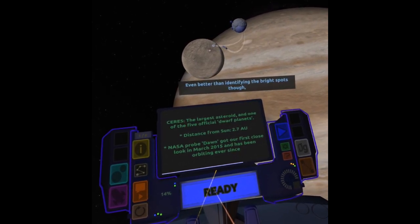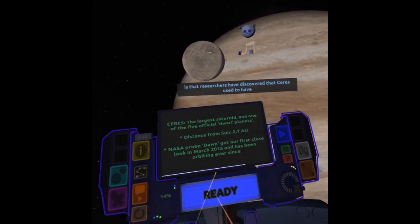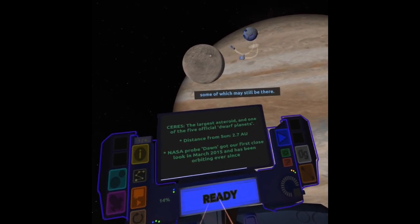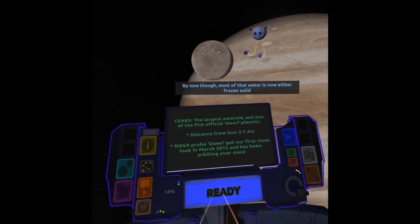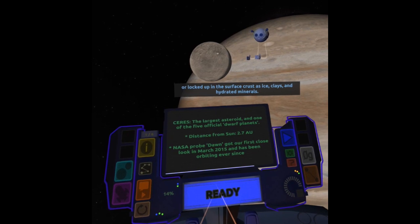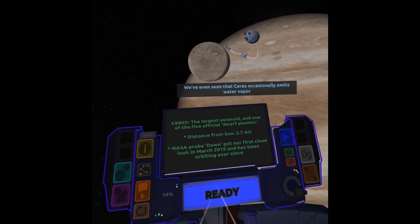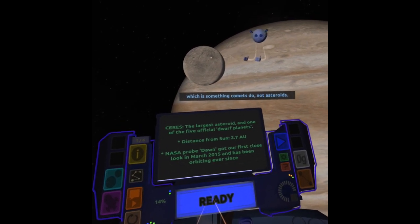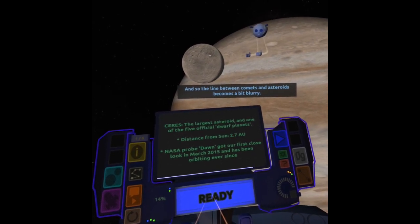Even better than identifying the bright spots, researchers have discovered that Ceres used to have a very significant subsurface ocean of liquid water, some of which may still be there. By now, though, most of that water is either frozen solid or locked up in the surface crust as ice, clays, and hydrated minerals. We've even seen that Ceres occasionally emits water vapor, which is something that comets do, not asteroids. And so, the line between comets and asteroids becomes a bit blurry.